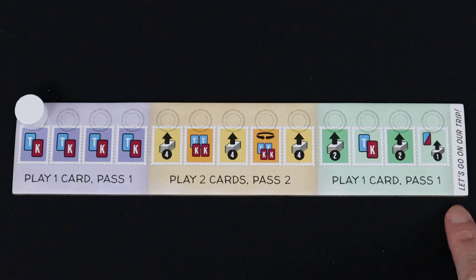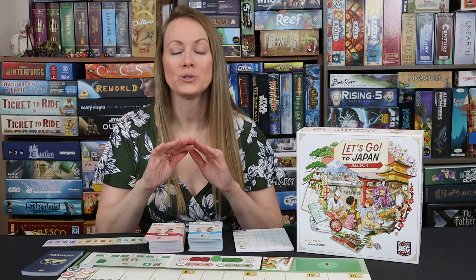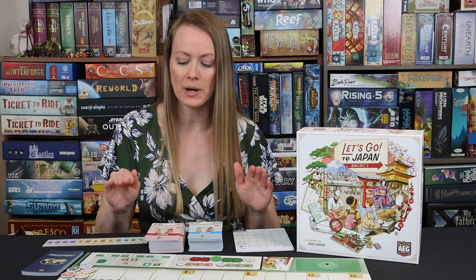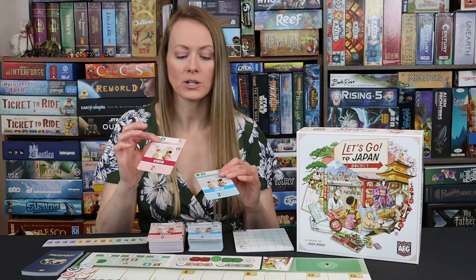In the third section it's going to be play one, pass one, and you're going to see a variety of drawing cards from your stacks and then drawing cards from the deck. So 13 rounds and then you're going to go on your trip. Let's say you draw top cards — here's my Kyoto, here's my Tokyo card.